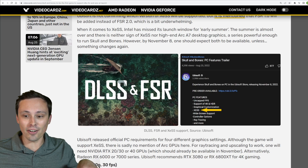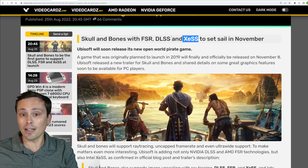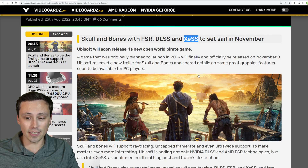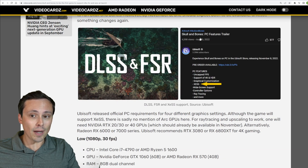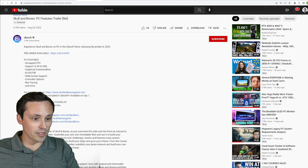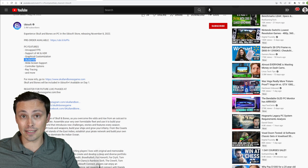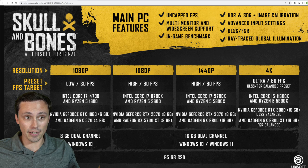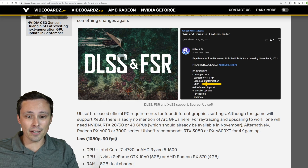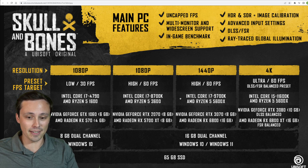I did see an interesting article at videocards.com saying the game would support Intel's XeSS technology, which is an AI temporal upscaling technique similar to DLSS, with a compatibility version for other GPUs like AMD and NVIDIA. However, it seems where they spotted this was in the YouTube Skull and Bones PC Features trailer. When I check that video description, it doesn't say XeSS — it says DLSS and FSR. So it looks like they may have initially put XeSS support there and then removed it. That doesn't mean it won't be added later, but right now only DLSS and FSR 1.0 are confirmed.